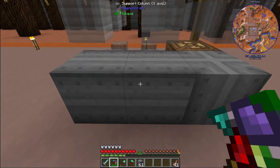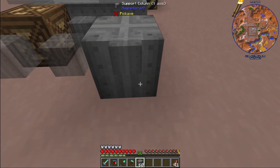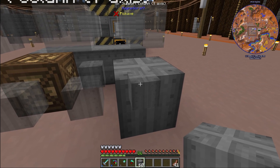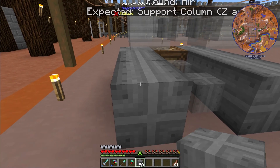All three of the blocks on top of the hydraulic press are on the X axis, so I have nothing to place against. Just like an oak log, you place it into the sky and there we go - support columns on an X axis. When you place a Y-axis support column and the hologram remains, that means it wants it on a different axis. That's what that means, and now we can continue.